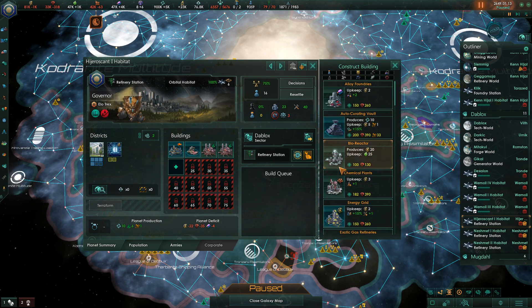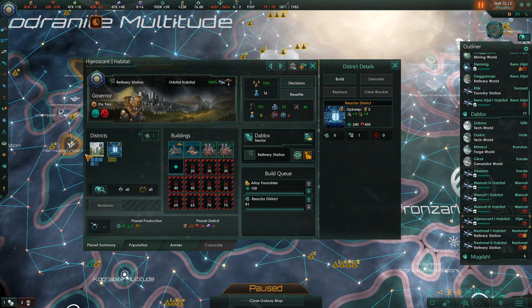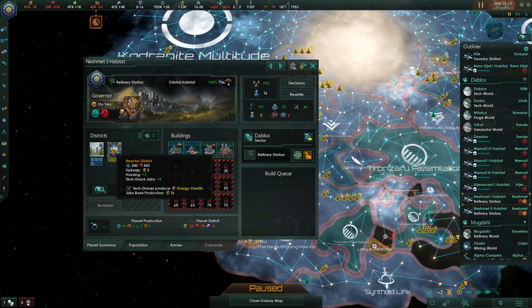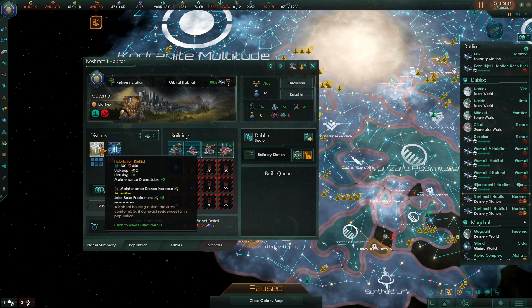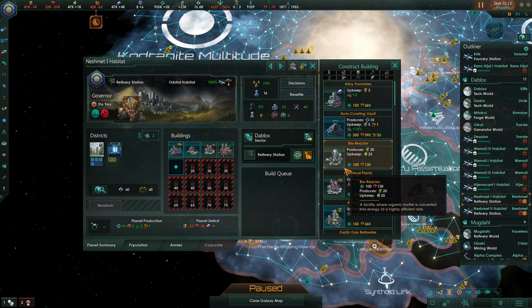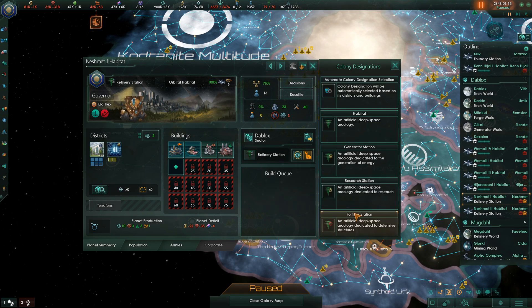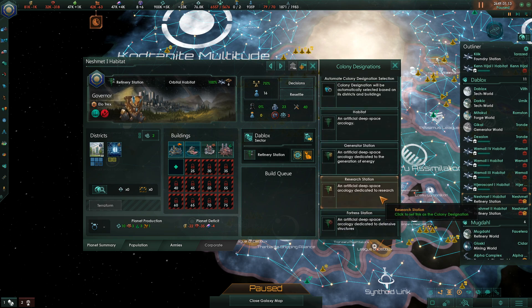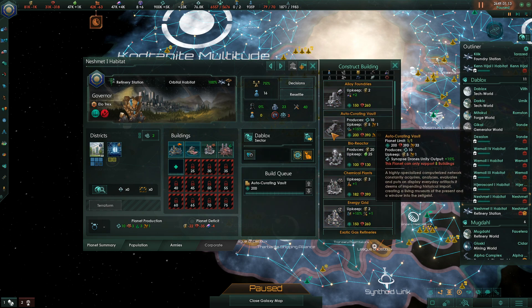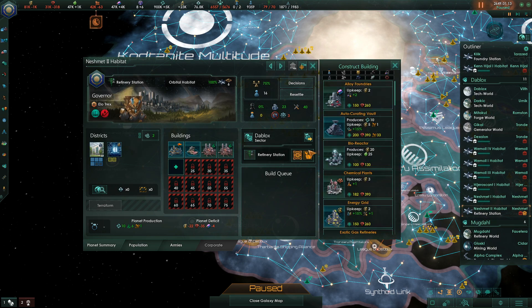I'm going to build a single alloy foundry just for job purposes, and also build one reactor district and then a habitation district - again, just for job purposes. Reactor districts give four tech drone jobs, while habitation districts only give two maintenance drone jobs. For these refinery stations, I'm actually going to take away that designation and put in an auto-curating vault. Same thing here.